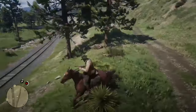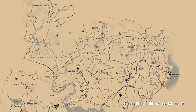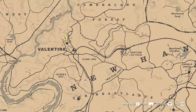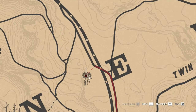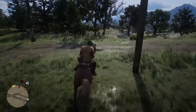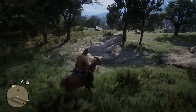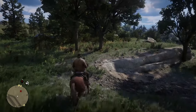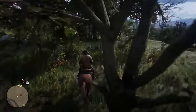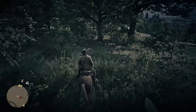The eighth is south from Valentine, between the N and E letters of the New Hanover text on the map. This one is in the middle of a small forest near the train track. So, if you have a hard time finding it, use Dead Eye — this way it will be highlighted.